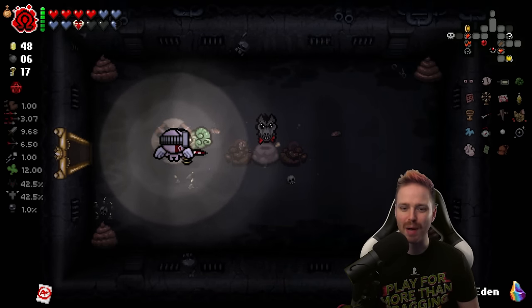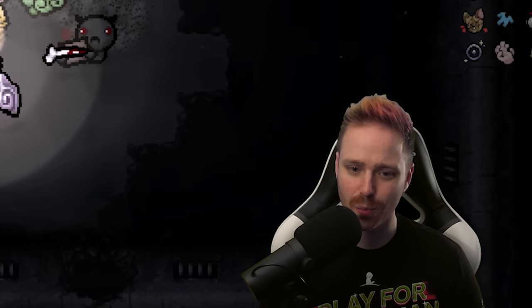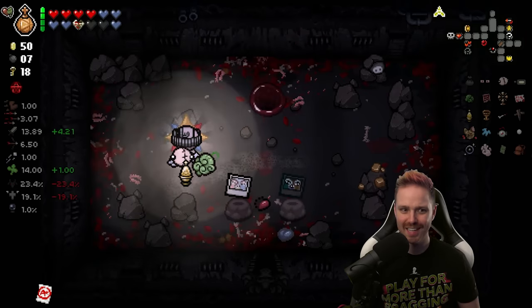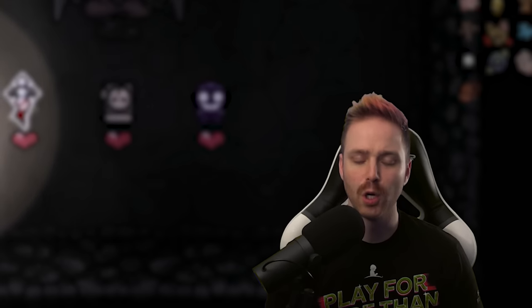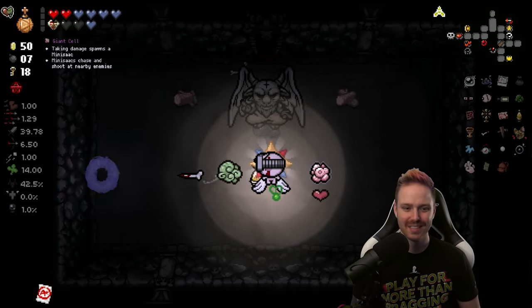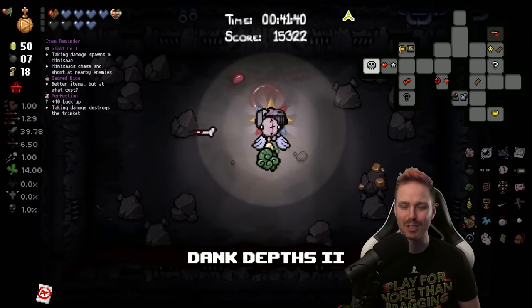Speed Ball turns into Yuck — Flip gives me one Rotten Heart upon use. Mom fight — shouldn't be too bad with our damage. You got crushed. And a deal with the Devil — that is very unexpected, and I think I might go for it since we're almost done. Polaroid quest items are not going to be part of any challenges — I'm not re-rolling the Polaroid. Giant Cell, you're probably not even going to work but I'm going to take you anyway. My damage is 39, and my flies are going to be doing twice that damage too.